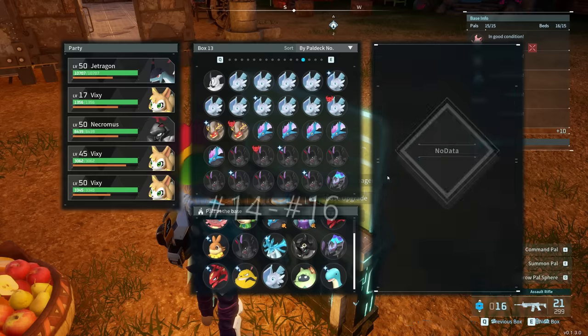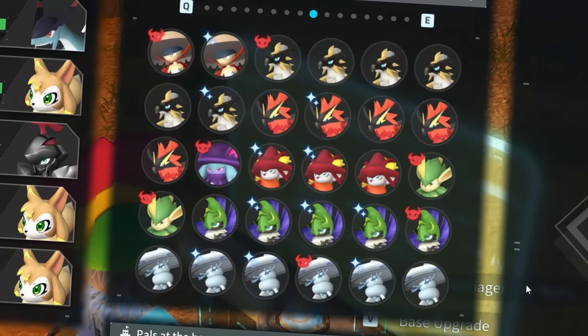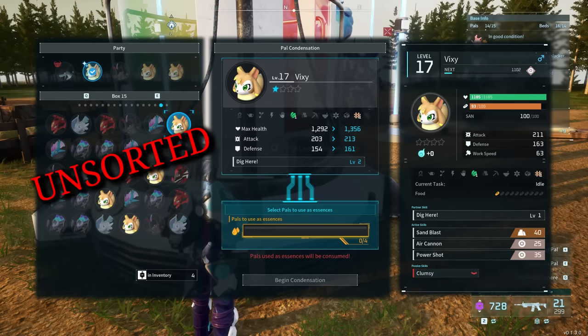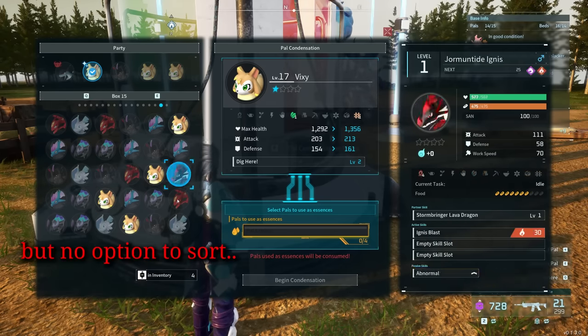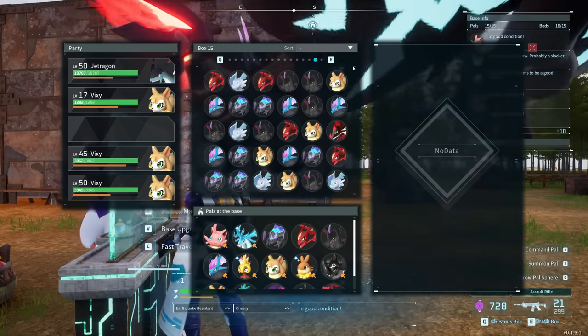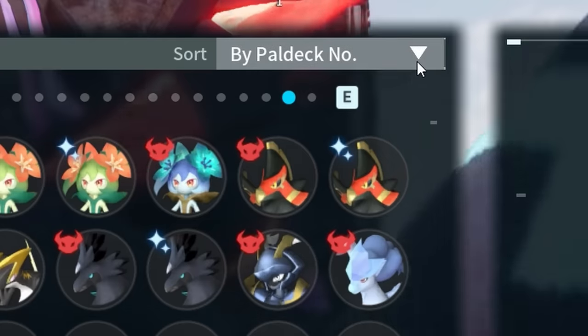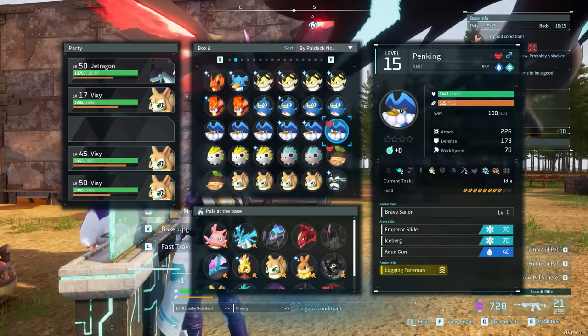Use the sort function for the PAL box, especially if you want to use the condenser and have similar pals grouped together. You can sort through the condenser's interface, but you can also achieve the sorting directly in the PAL box itself. The PAL deck option in particular is a nice, though obscure, way to do it — and if you then go back to your condenser, all pals will be sorted.